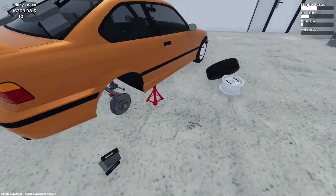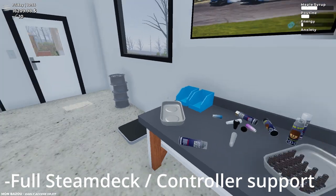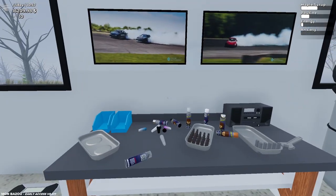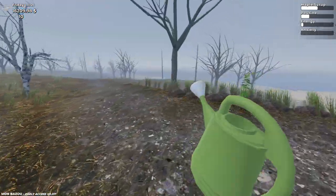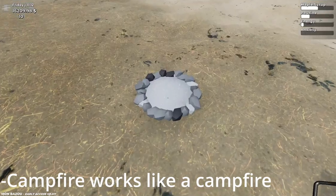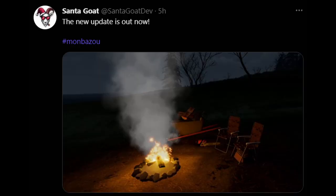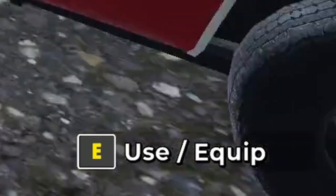The game now supports Steam Deck as well as controller support, which is nice. So if you don't have a wheel but want to drive smoother, you can use a controller. Apparently this thing down here now emits light — I don't know if it's just during the night or day. Also in the bottom right, the 'Use' and 'Equip' UI looks different from before.